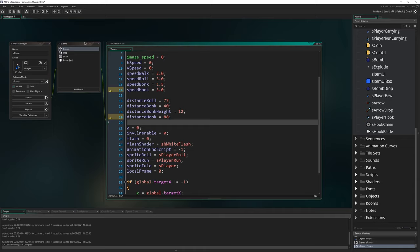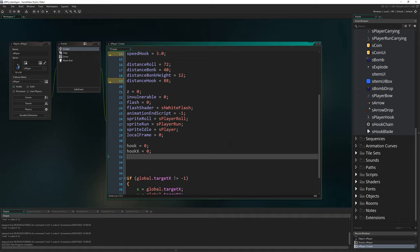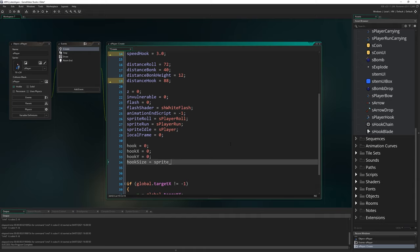Underneath the others, add a new section for hook-specific values: hook equals 0, hook_x equals 0, hook_y equals 0, and hook_size equals sprite_get_width(s_hook_chain). We're getting the width of that chain segment and putting it into a variable. It's good practice to define everything you're going to use.